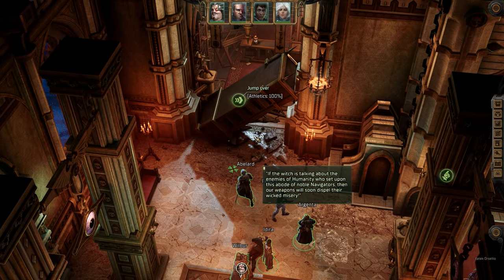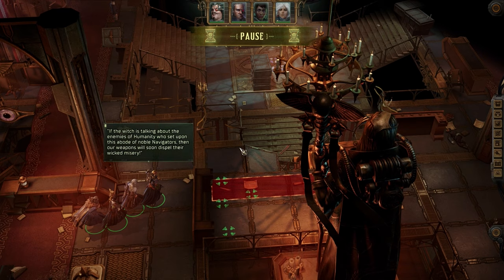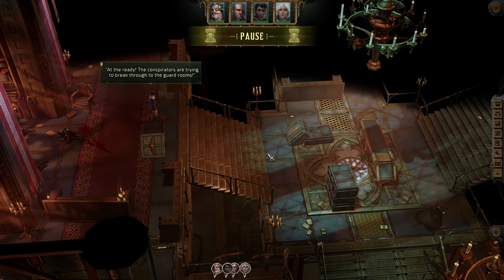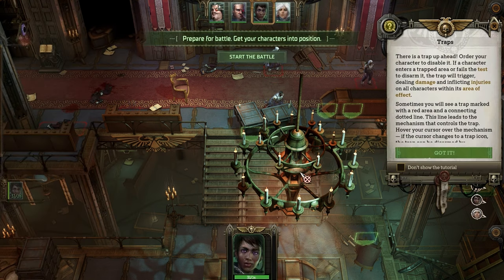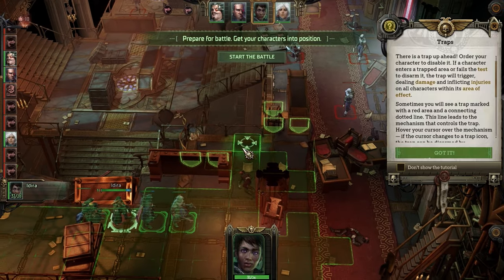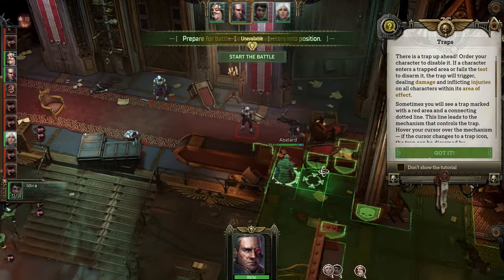100% athletics, jump over. Nothing escapes my sight. Conspirators are trying to break into the guards' room. Hello everyone - stand firm. We must not let the miscreants defile House of Thelio. Fire at will. Submit, and you'll die quickly. For the Emperor. I do not want you there - I want Abelard there. Abelard can actually go right there. And then Wilbur - guess I'll put you here. And I'll have to move the sister - well, she can actually get back here.